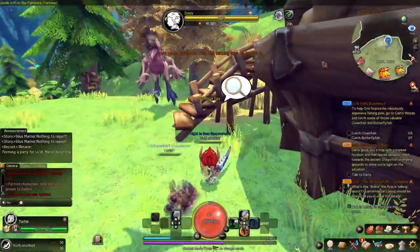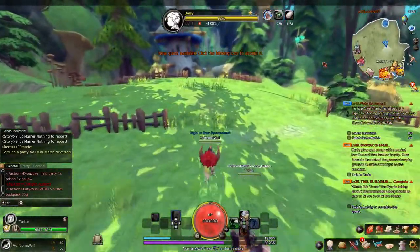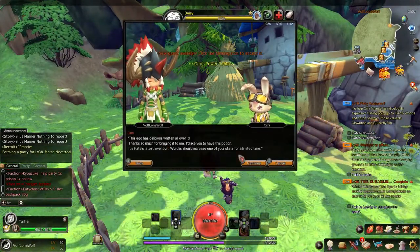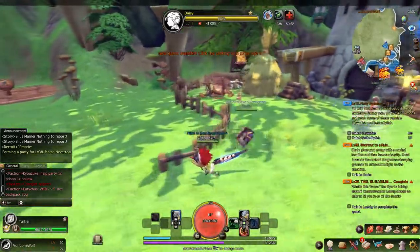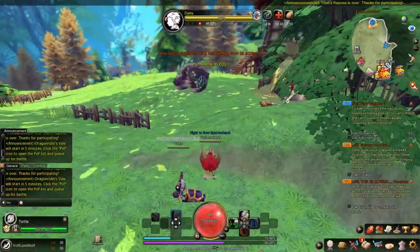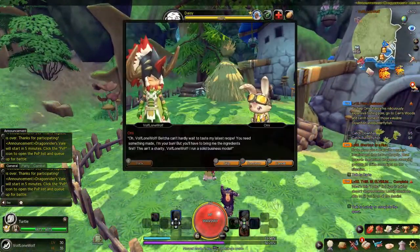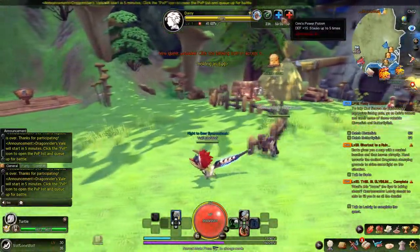Now you'll notice these eggs that are sitting around. What you want to do is pick up these eggs and take them over to your cook — and you get a buff for it as well. I'll hand over the egg. As you can see I got a buff to increase my attack. There's a different kind of egg over here that increases defense. These buffs stack five times, so you can constantly increase them. I recommend doing the ranch daily if you're planning on going on a mission.